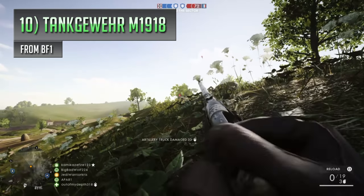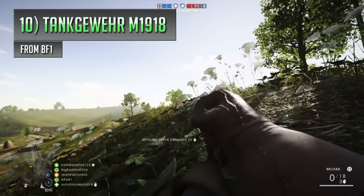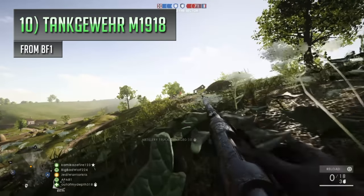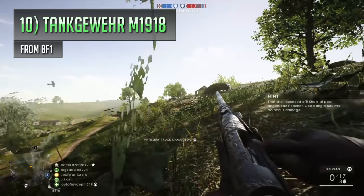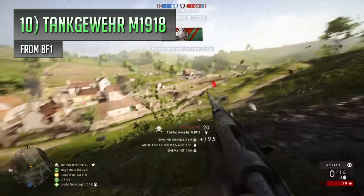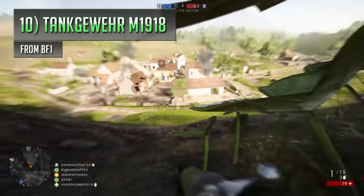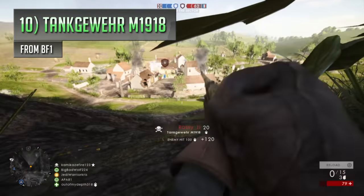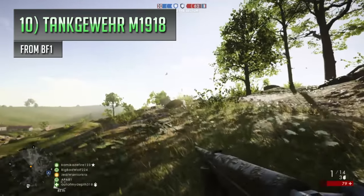One of the strongest guns in the franchise comes in the form of an old German World War 1 anti-tank rifle called the Tankgewehr M1918, an absolute beast of a weapon that you'll be able to find in Battlefield 1. This thing is so powerful that you'll need to plop yourself down on a hill or mount it onto a solid surface first, and even after you fire it off, it's still going to jolt upwards like a cracked-up buckaroo toy, letting its heavy bullets fly through the air and deal devastating amounts of damage.